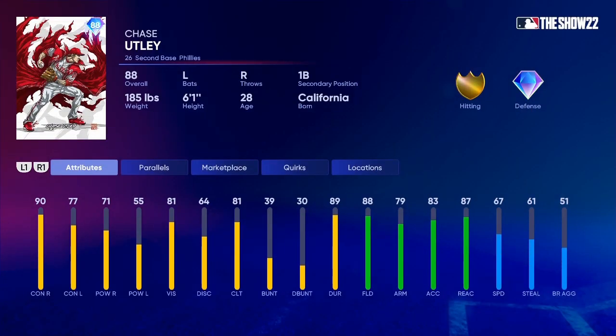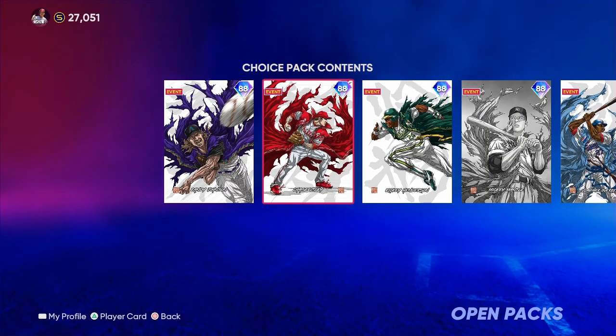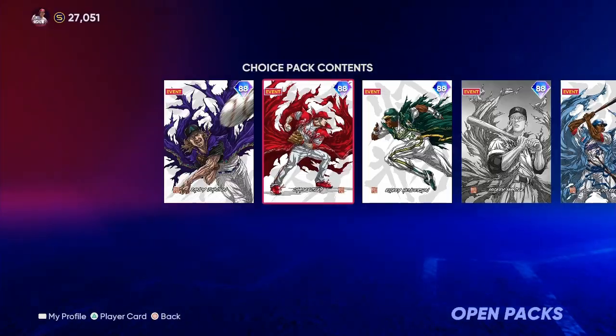Next up is Chase Utley, and this is a decent second baseman, in my opinion. He's nothing crazy, but he's a pretty good starting second baseman to start the year — he's pretty well balanced. He's going to be a pretty good fielder. He's got 67 speed. He's not going to hit tanks or hit for a crazy average unless you're pretty good at the game. He does have a pretty sweet swing, but his attributes are nothing crazy, although they're not terrible. 90 and 77 to start the game is not terrible. The power numbers are a little low, but he wasn't really a power hitter in real life. 81 vision — you can get away with this early in the year. He's got 99 breaking up of double plays at second base ability, which is a hidden ability if you guys weren't aware.